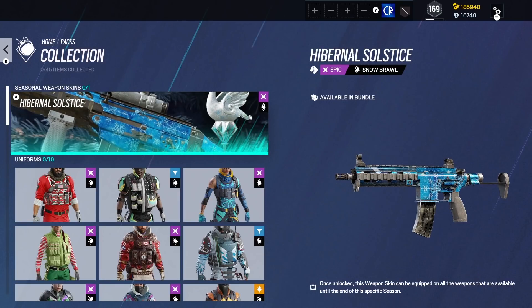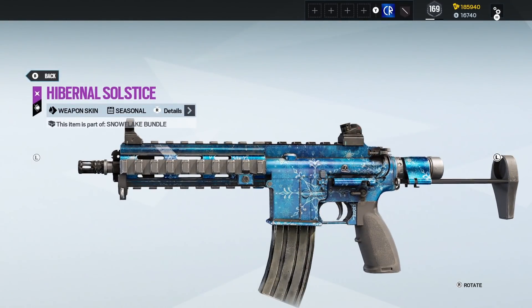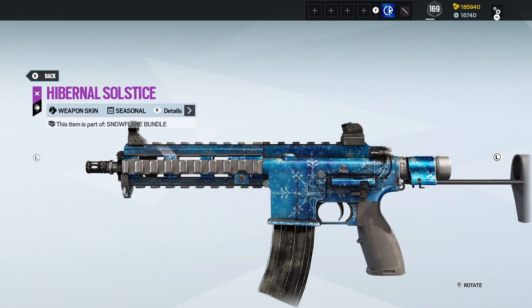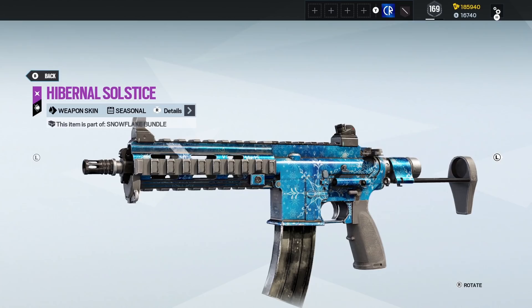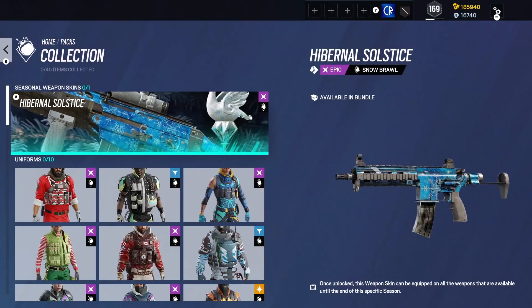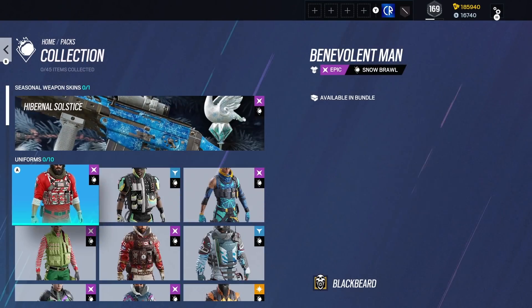So we've got our seasonal skin here — it's available in a bundle, so we'll look at the bundles later. But it's a super basic skin, like that is very basic — year one Christmas level basic. And if you want a nice snow themed skin for your weapons, then certainly decent enough for that Christmas theme.